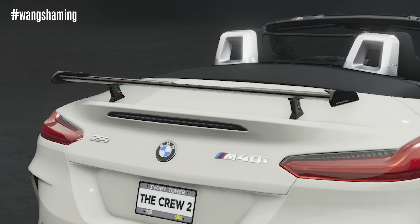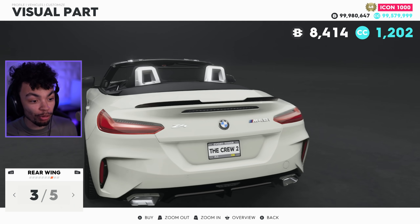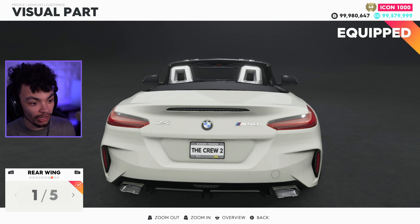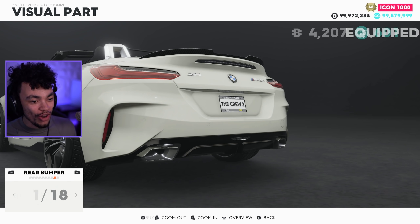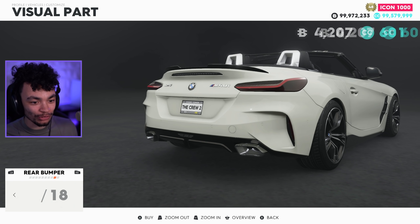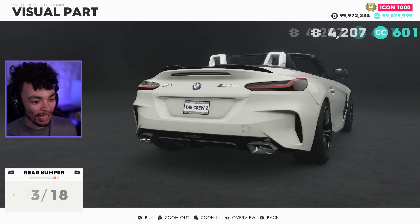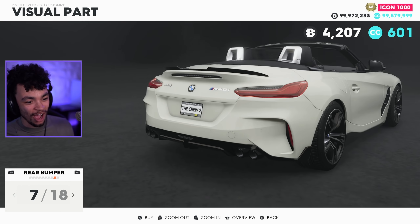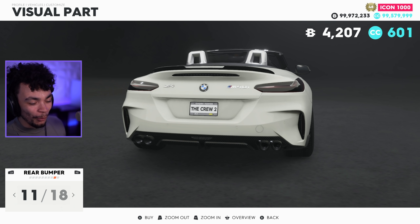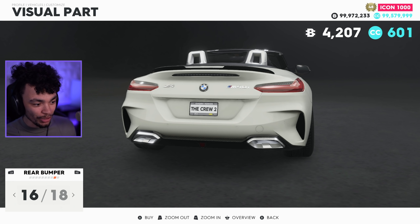Horizon 4 and Need for Speed got this car first, which is just not normal. These wings — I am not happy. Tiny, tiny, tiny wing — disgraceful. Who would even put that on? Just put one of these on instead — put the carbon version on. Rear bumper: blacking out the lights, that's actually nicer than the BMW design in my opinion. The diffuser got a little bit cleaner with this option. We're gonna carbon out the bottom as well — that is my favorite so far.